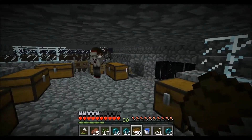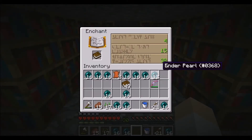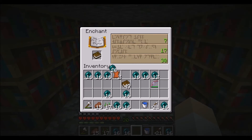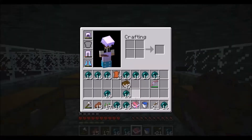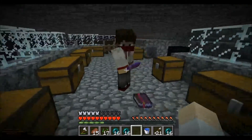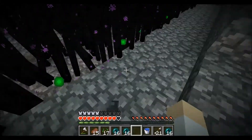Hey guys, we're back — Brett died to an enderman and left the game. We tried to disconnect for him so he could get his stuff without it despawning, because he doesn't like us picking up his stuff. Forget that — let's do the final enchant. What'd you get? Projectile Protection 4, Fortune 2, Sharpness 3. Mine doesn't even need to be said. Fire Protection 3.